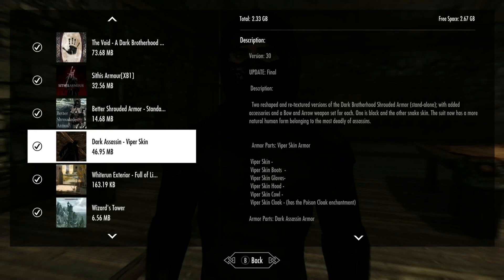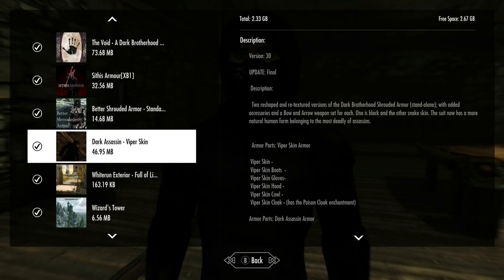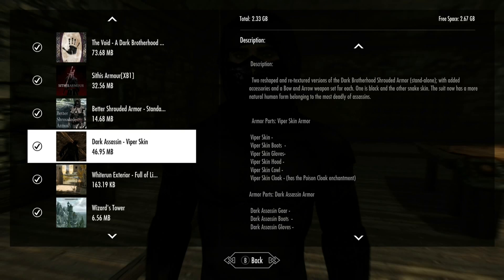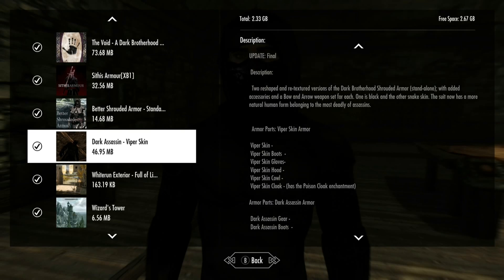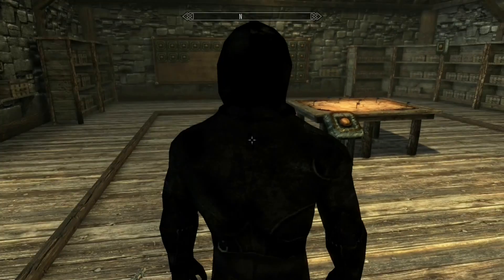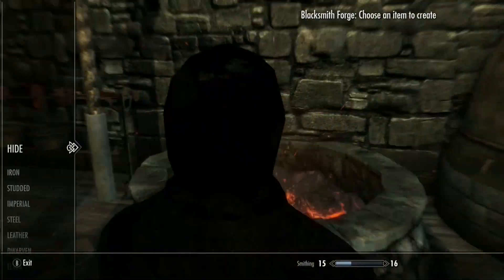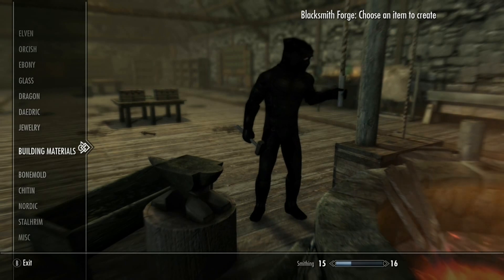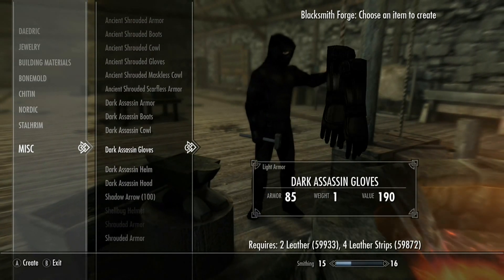Today we're gonna look at five Dark Brotherhood-like mods. To start out, we're gonna go to the Darkest Attacks and Viper Skin. This adds two sets of armor that are kind of like the shroud armor — there's the Viper Skin and the Dark Assassin gear — and also a few weapons that are bows. To get these, all you have to do is go into the misc section and craft them.